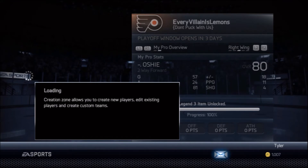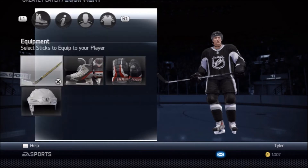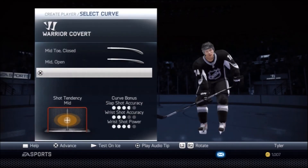I tried to base everything off as accurately as I could get it. I got pretty much everything down to the last detail, except for his face, because you really can't get his actual face in the game — that would be kind of hard to do. But I tried to get it as close as I could. For his stick, he uses a Warrior Covert stick, regular flex, mid-neutral.